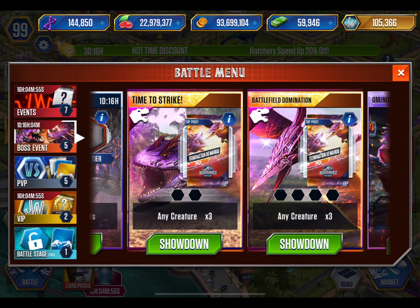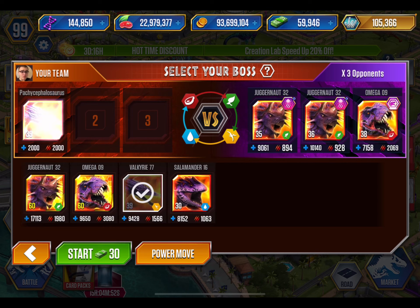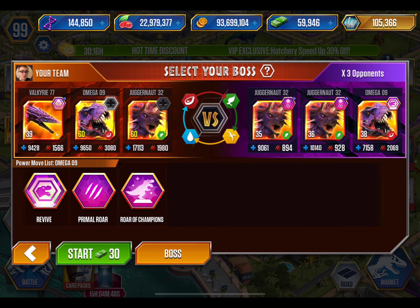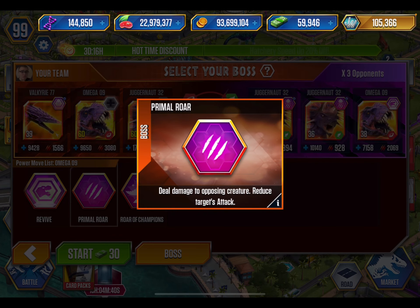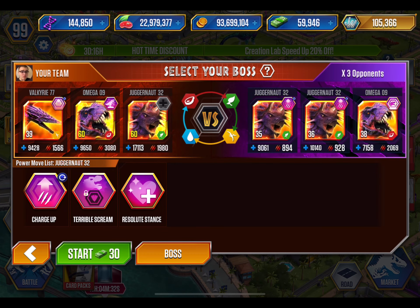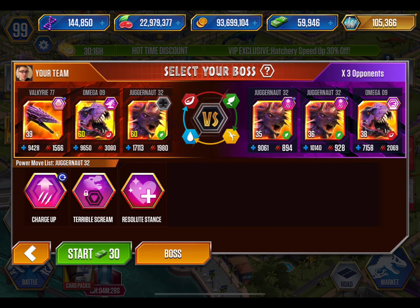It's under Bosses. We have Time to Strike and Battle Domination. Let's do Time to Strike. We're gonna put in a pterosaur, a carnivore, and then throw in Juggernaut. The abilities include: Revive, Gain attack point, Primal Roar — deal damage to opposing creature — Increase HP and attack for the team, Charge Up, Gain attack points and attack boost. Not bad.